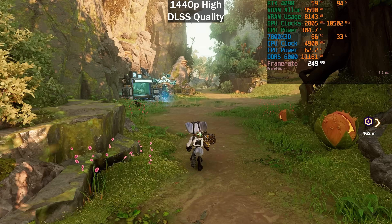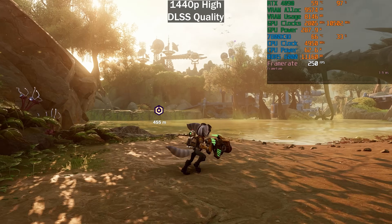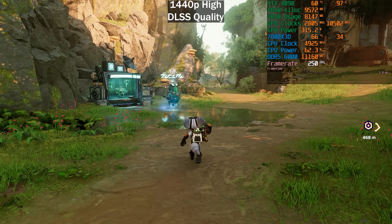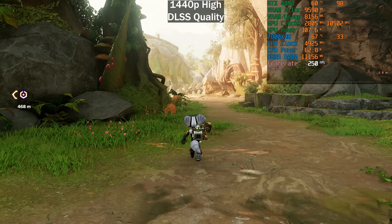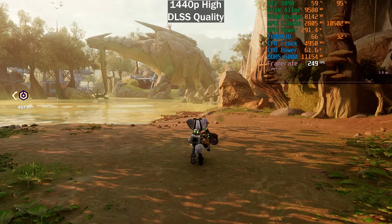Ratchet and Clank running at 250 frames per second on an RTX 4090 paired with a 7800X3D CPU and 32 gigabytes of DDR5 6000 megatransfers per second CL30 memory, using Buildzoid's tuned timings. We're basically hitting a cap here of 250 frames per second.